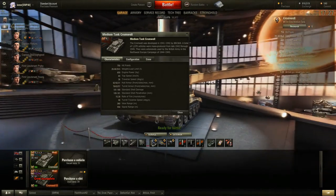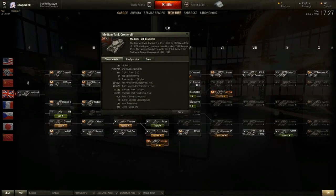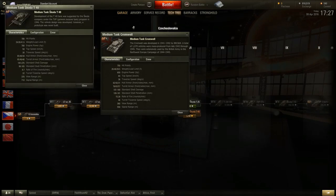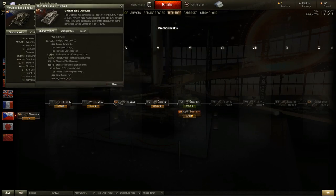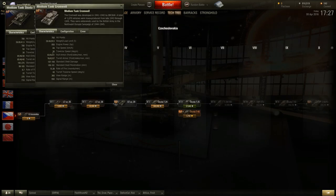It has 750 hit points, which is normal. Let's compare it to the Skoda T40, a very similar vehicle in my opinion. The Cromwell has 50 more hit points, more engine power but weighs less, so it has good power-to-weight. It has better top speed, though less reverse speed — that's one of the weak points. Armor doesn't matter much for a medium.